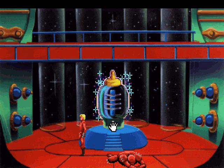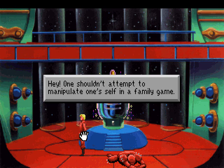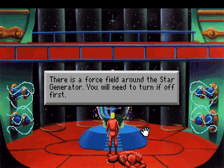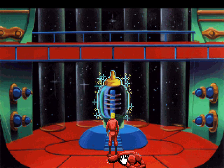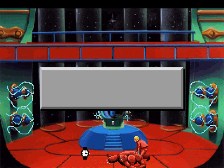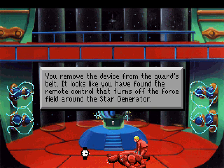That was a stupid message, by the way. Wanting an attempt to manipulate oneself in a family game? Let's see. There's a force field around the Star Generator. You will need to turn it off first. Well, the guard had the remote control, so... I'm betting that's for the Star Generator.